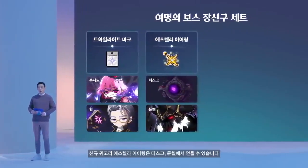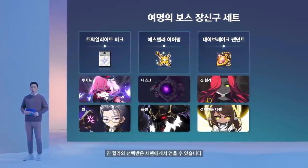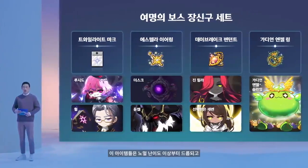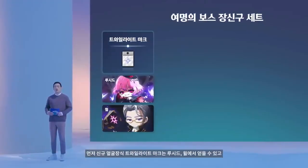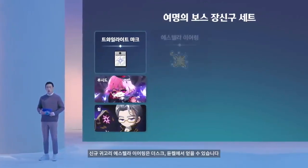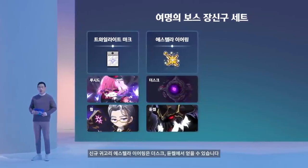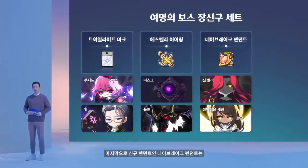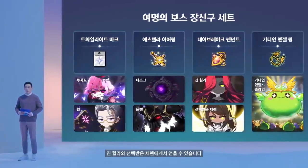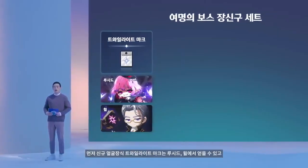The pendant will drop from Hela and Saren. The face accessory will drop from Lucid and Will. I believe the face accessory can probably be transposed into Sweetwater, similar to a Pat Mark transposing into a monocle type of thing. The earrings will drop from Gloom and Dark Nell.